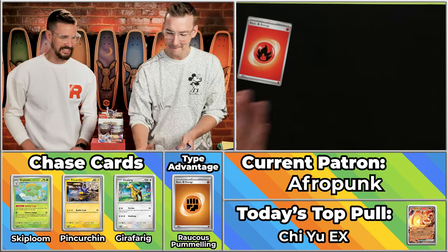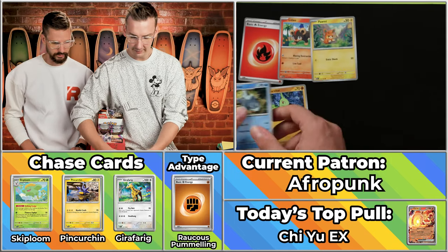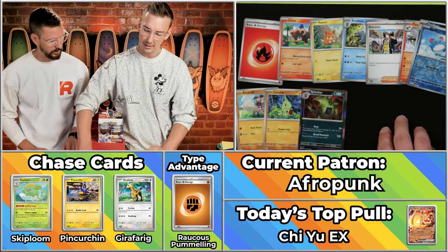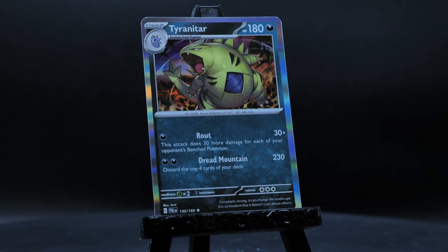Next up is AfroPunk, who has got three points on the season. Wouldn't it be crazy if this was the one? It'll never happen — the Alt-Art Iono. And it's the Fireball Energy right off the front. Rockruff, the Larvitar, the Giacomo, the Talonflame, the Zweilous, the Meowscarada, and the Tyranitar. Just a three-peat performance of three points. Not the Iono they were hoping for.